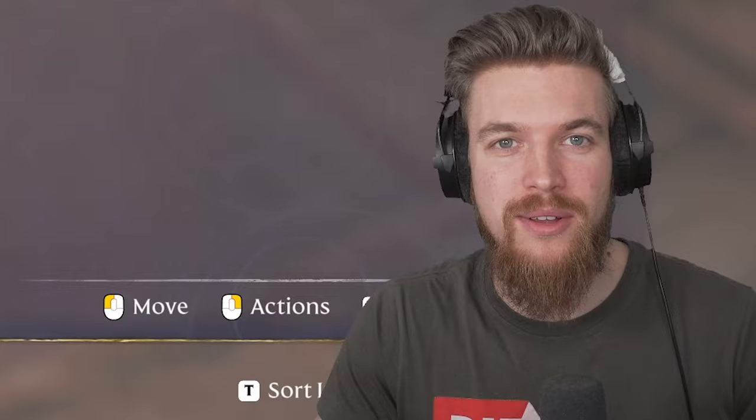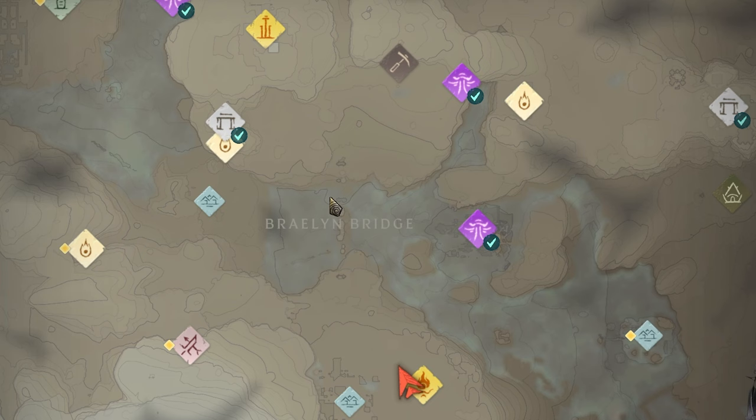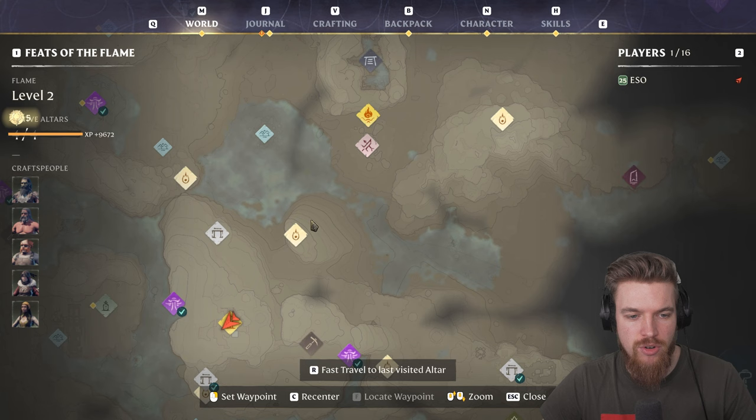Let's start with the location and how to get there. Head up to the top of the tower directly north on the map from your starter base. Just past the broken bridge, you'll find the Ancient Spire, which is the Springlands fast travel point. Once you're on this fast travel point, you can literally see the boss fight location from here. We're going to fly northeast past the flame shrine all the way over to the Hill of Scavengers.